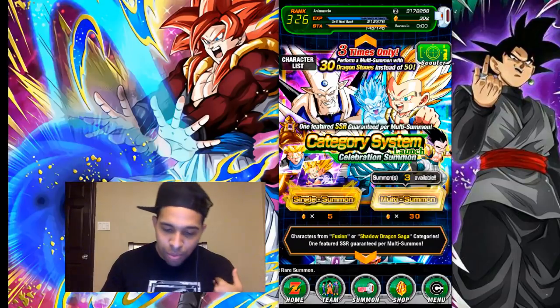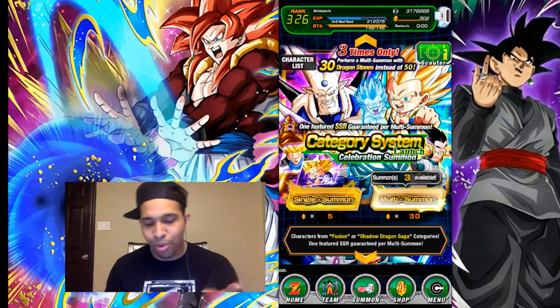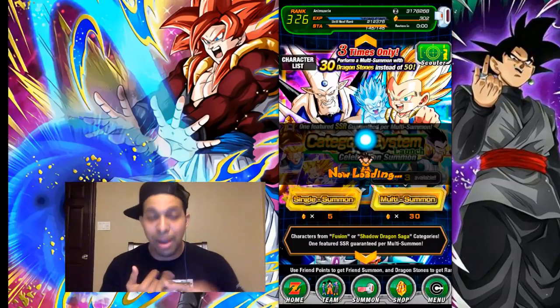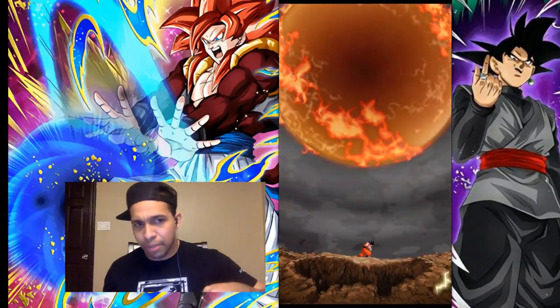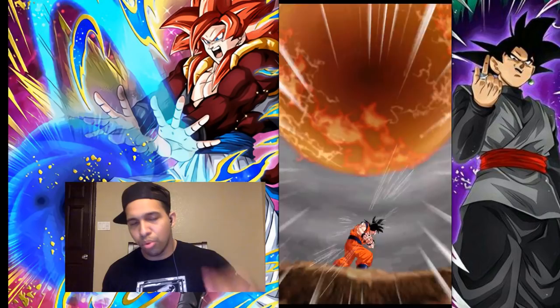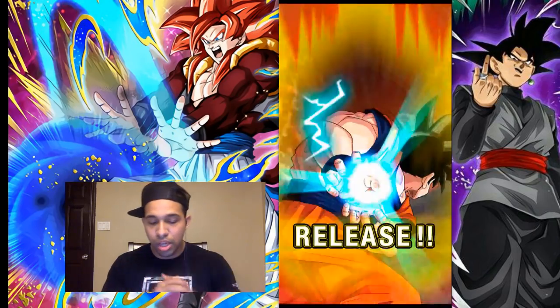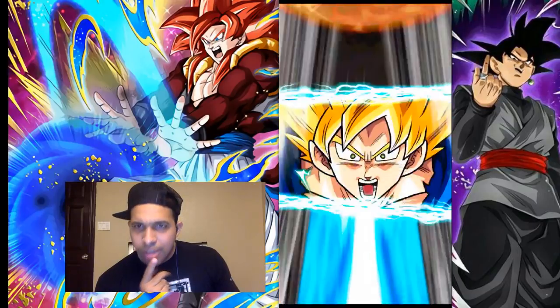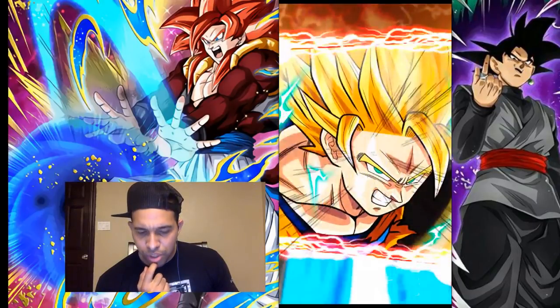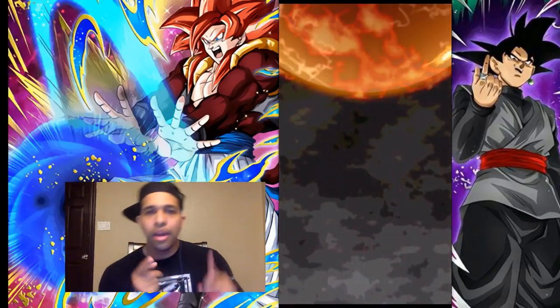I'm just going to do the 3 multis and call it, which is what you should do as well — less than 100 stones for 3 multis. What I want is actually the Fizz Gotenks because I need one more of him to 100% Dokkan System. I have 3 dupes on him, he's currently sitting at about 80%. I think the first 3 are guaranteed — we're going to find out.